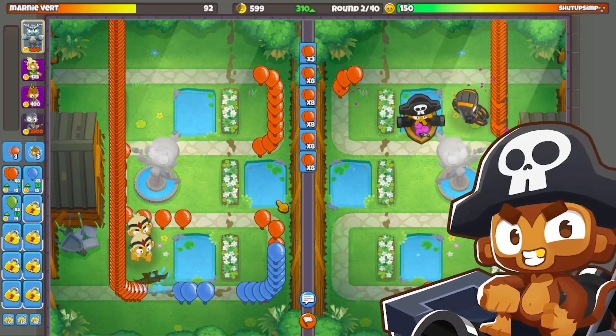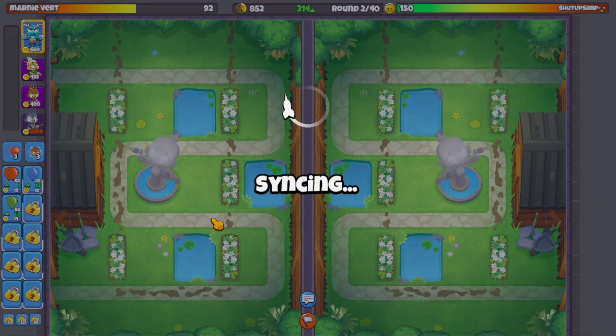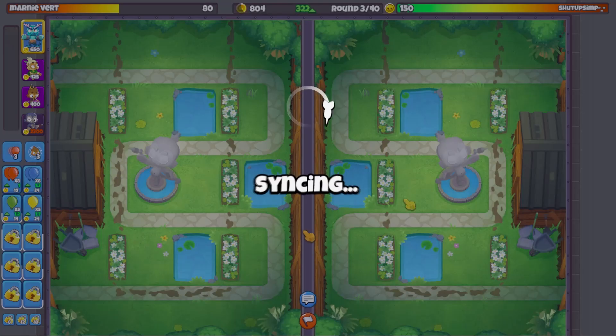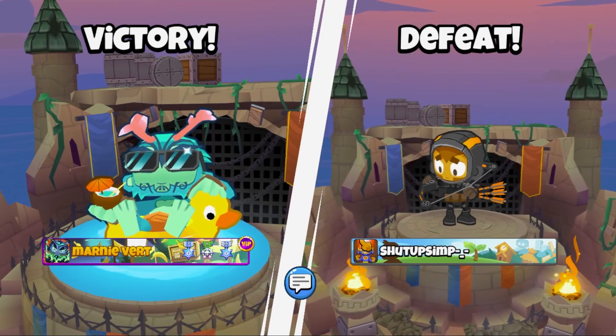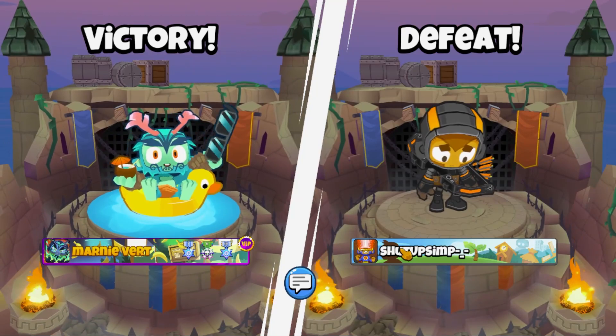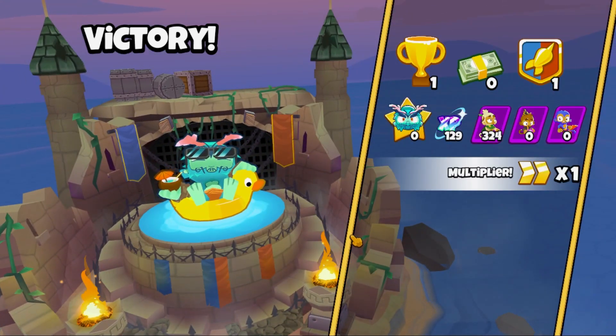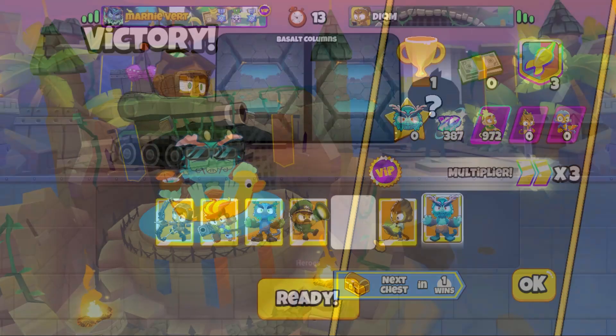Usually if I'm not using Druid in the early game, I'll often use the Buccaneer. Overall it's just a really comfy tower, pretty good at what it does. I've been having a little bit of lag issues too. Looks like it's gonna work though - and there we go, looks like a nice little easy dub.